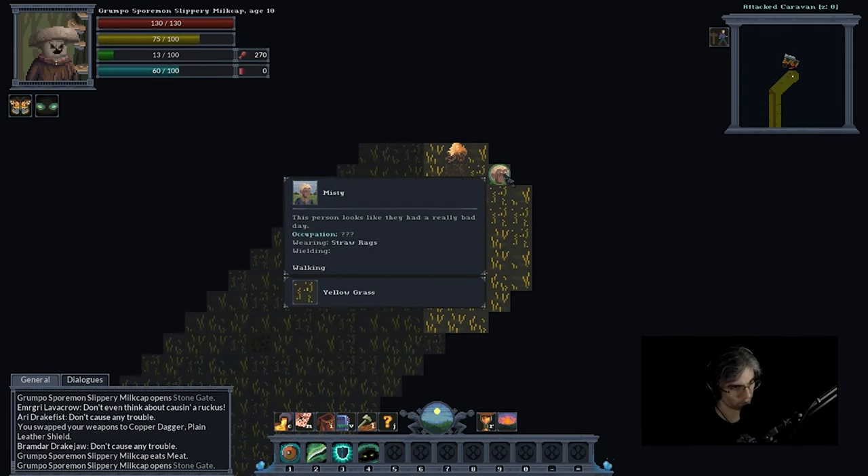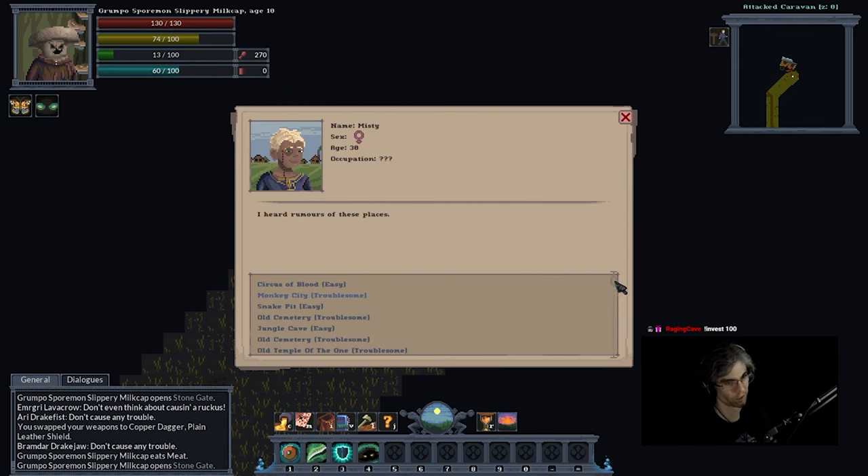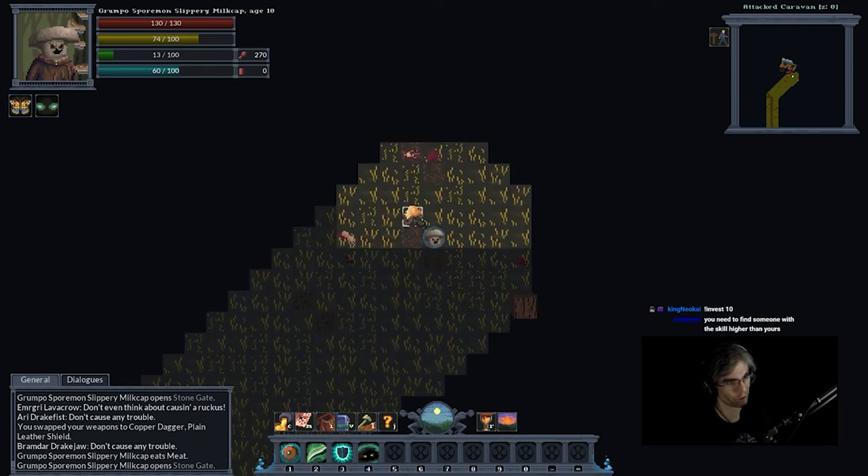This person looks like they had a really bad day — they came out of nowhere before anyone could do anything. We were under attack and I just want to go home now. They actually have some information — they know where there is a circus of blood, a snake pit, a jungle. Let's ask for the cave. They've now given me the cave location on my world map. Thank you, person.